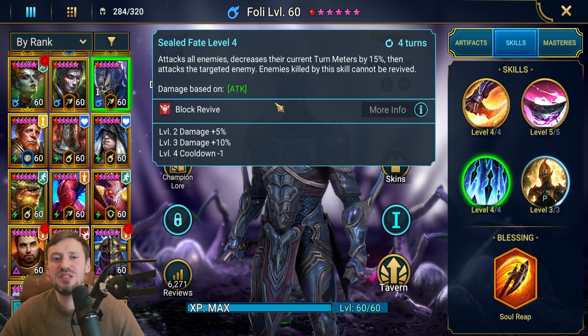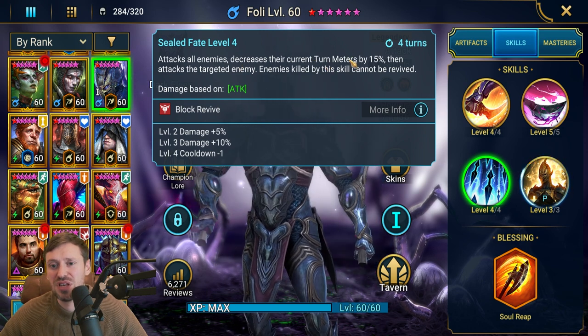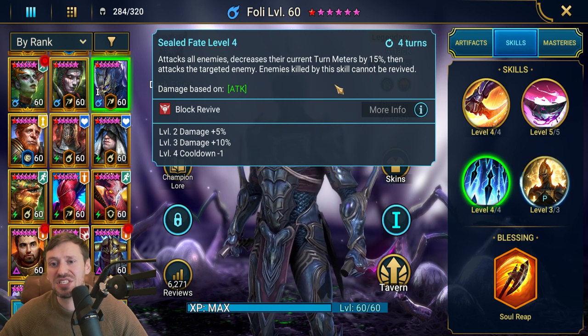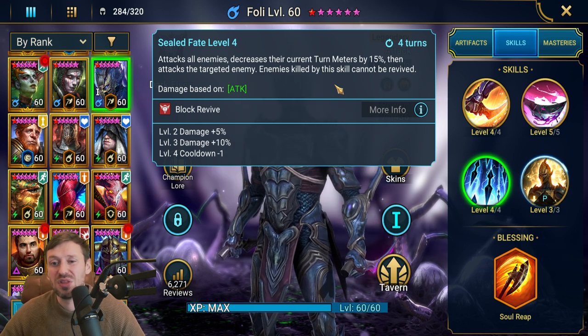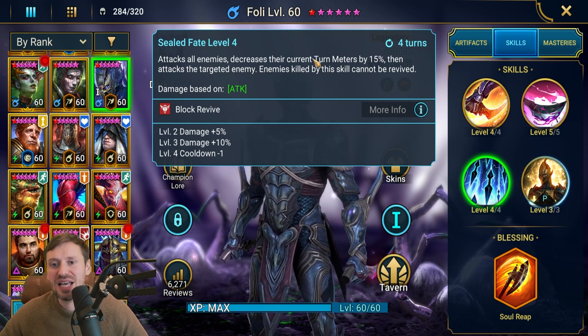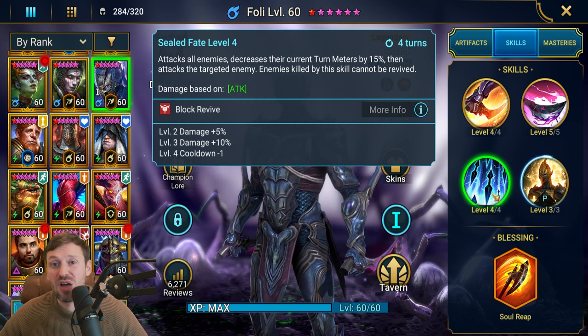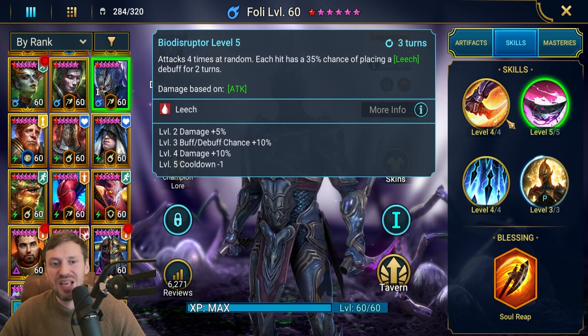His A3 is one of the best parts of his kit - it's an AOE hit. You need accuracy to push back the turn meter by 15%, but any enemies killed by this skill cannot be revived. There are not many champions in the game with AOE hitters that block revival on kill. One important note: it has to be this skill that kills them - if Soul Reap finishes them off, the block revive won't count.